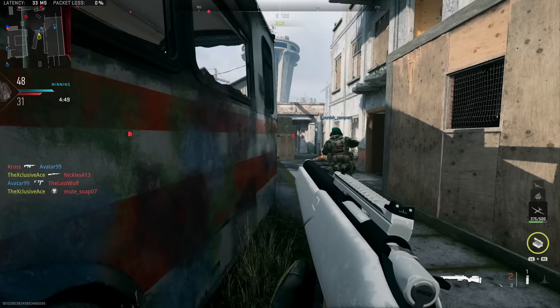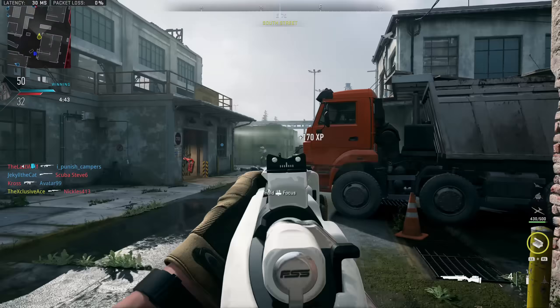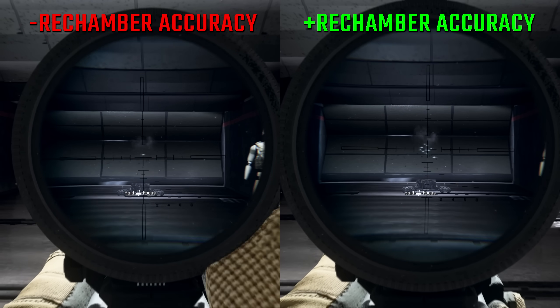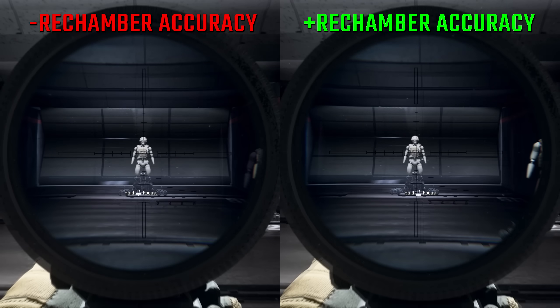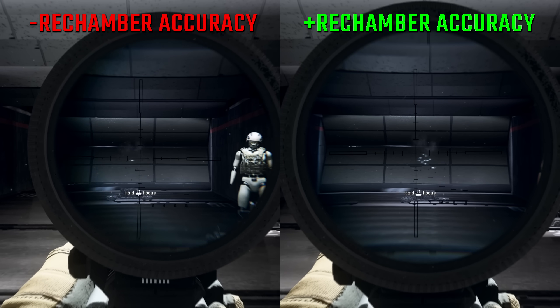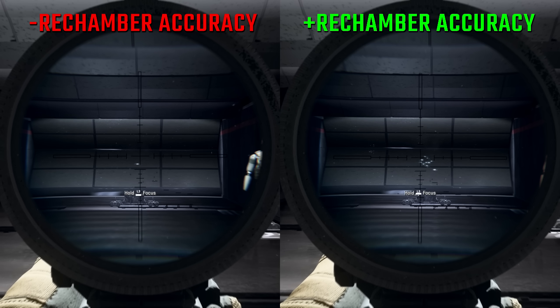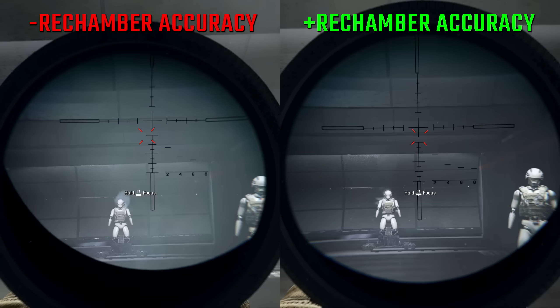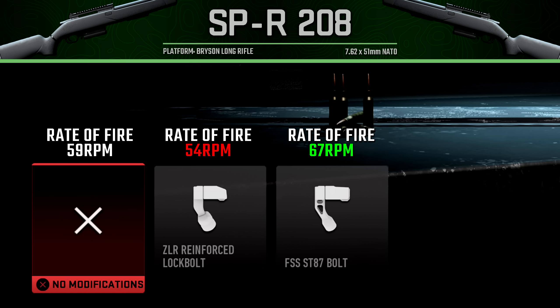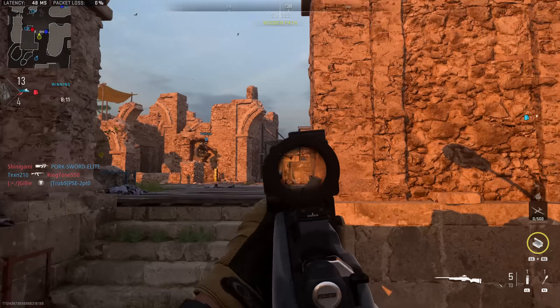The bolt is a unique attachment slot we haven't covered before in this series. The first bolt harms rate of fire but helps rechamber accuracy, whereas the second one very noticeably improves rate of fire but harms rechamber accuracy. Rechamber accuracy refers to how much your point of aim moves as you're rechambering between shots. For a quick scoping style of play, rate of fire is far more important, so I recommend using that second bolt for faster follow-up shots.